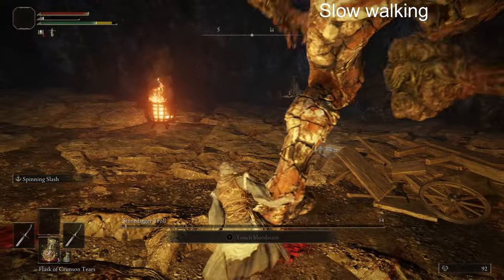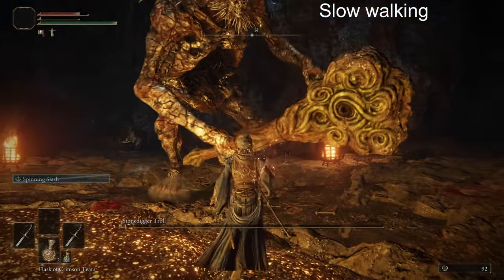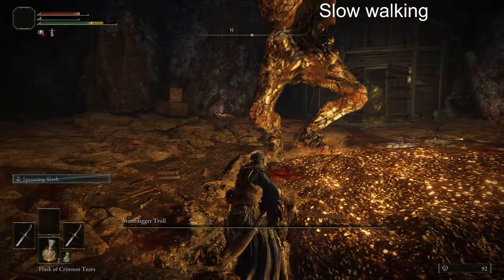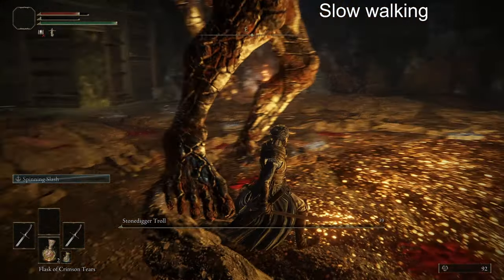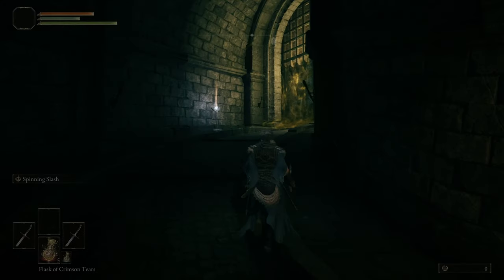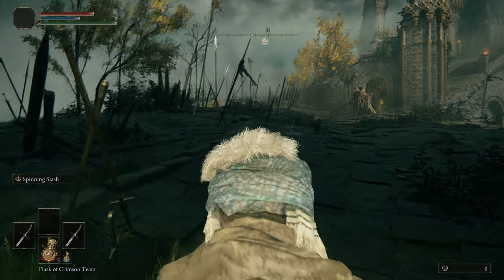For the boss fight in this cave, I only had one effect play, and it only made me slow walk. The slow walk doesn't necessarily prevent me from sprinting, but it does keep me from going at normal walking speed. But still, nothing too bad for this boss. We make it to the first hurdle of a new run. I really think I just need to survive one effect, and then I can fight Margit like normal.